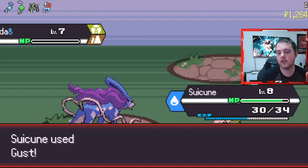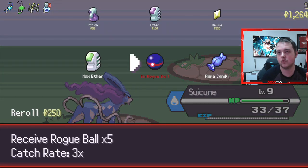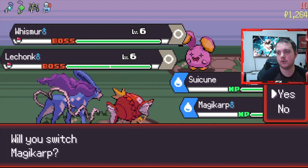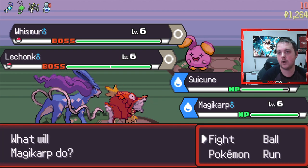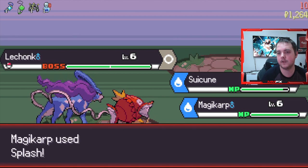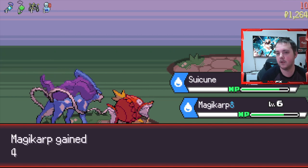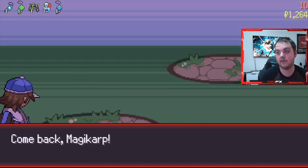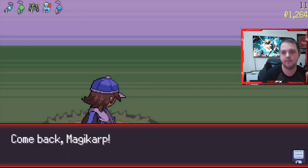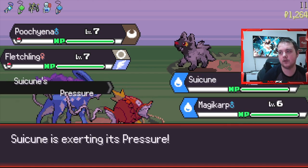I wonder if we're actually going to encounter a shiny. We can get Magikarp up sooner. Hydro Steam and then Splash - kind of an easy fight from here on. Sweetcoon is actually a really good mon. Like I said, I have got an endless run going but I haven't done it on classic so I don't know how good it is against things like eternal end-game, but it is a very bulky mon.